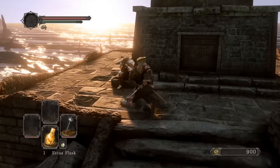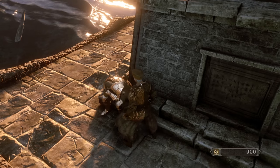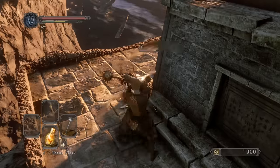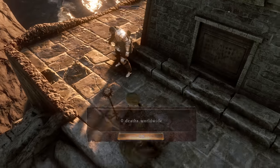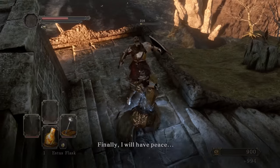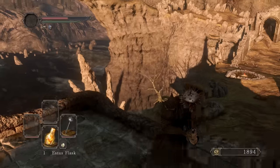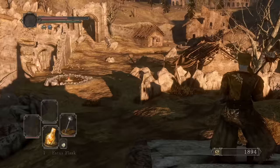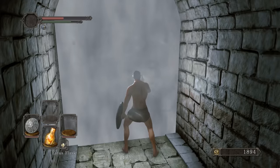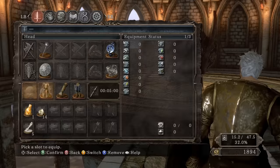I pick up a Titanite Shard from the chest above Maulin. This guy can go as well — but first let me get the blue ring to increase my HP. There we go — ring of steel protection increases my defense, and that ring increases my HP, so we're chilling.